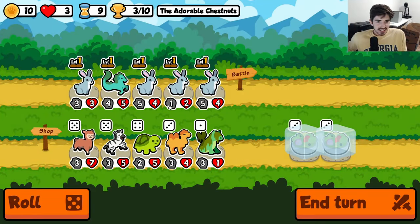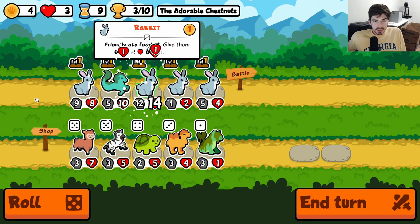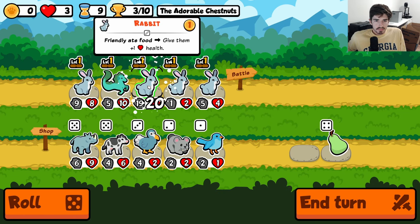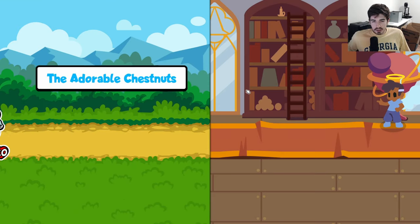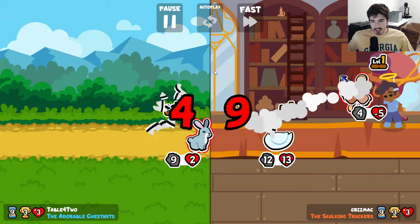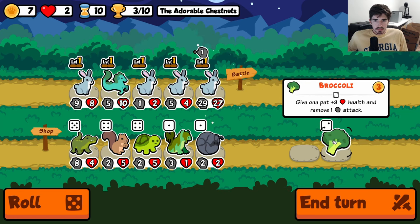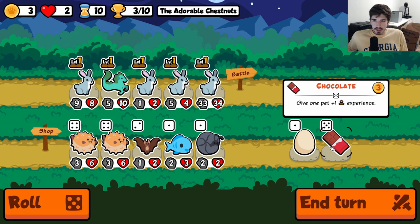Now, is this the most efficient way to do it? No, it's certainly not. The challenge is you can't use the otherwise very good support pets. Like obviously having some other supports — any economy pet — would be fantastic here, but that's not the challenge. It's a challenge for a reason: it's the two-pet squad, seeing how far we can take it.